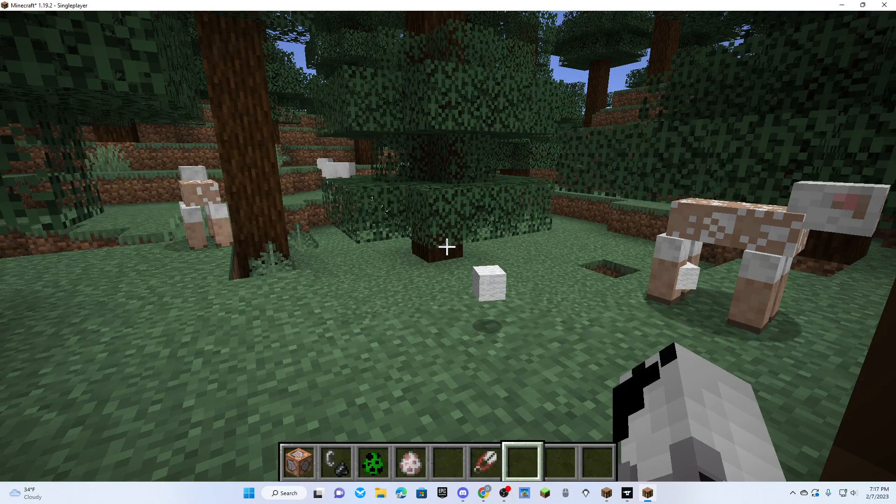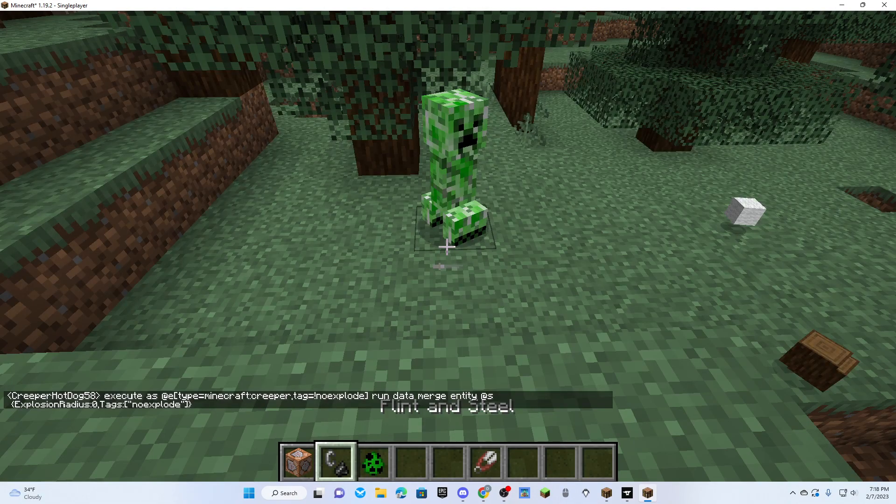So if I set it back to true and blow up the creeper, it works. But now if I put in this command — I have it in the description, you can see it here if you want to copy it — so now creepers still blow up.